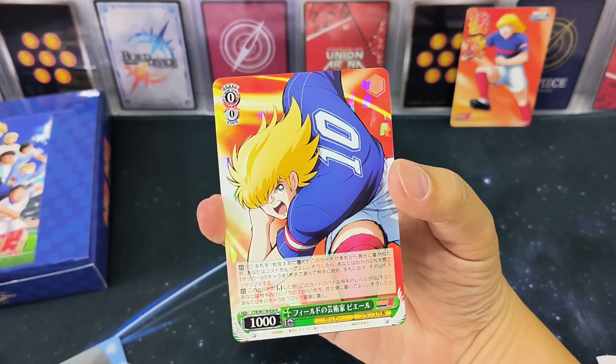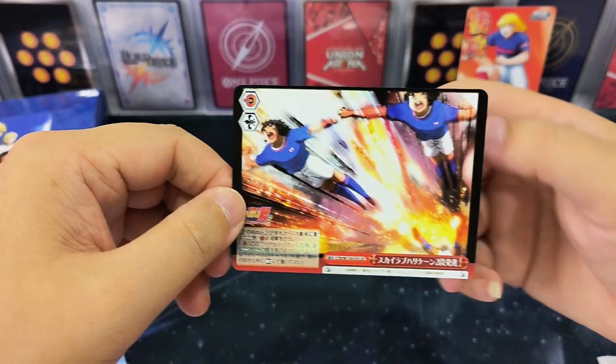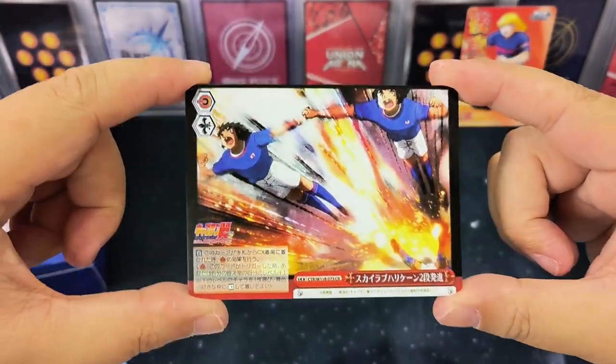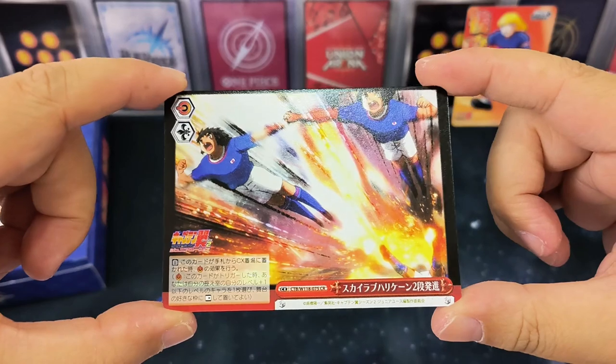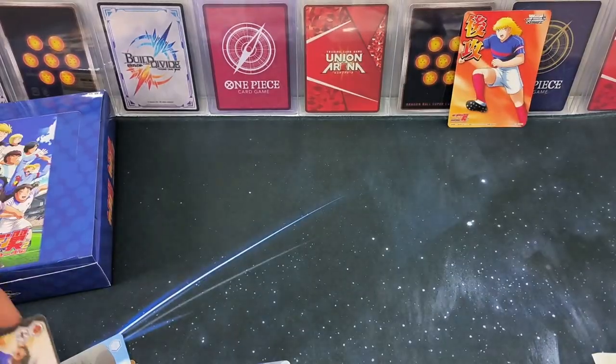This is a rare card — the France captain. And wow, this is the Tachimono twins! Interesting. This CR card is more focused on showing the field, the action on the field. Let's see the second pack to understand more.